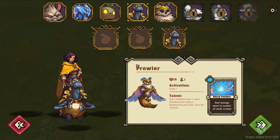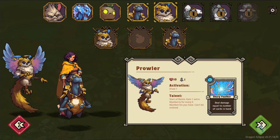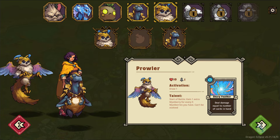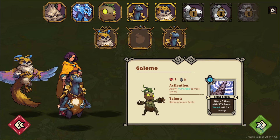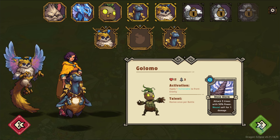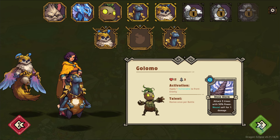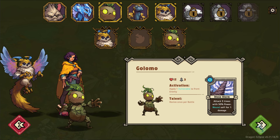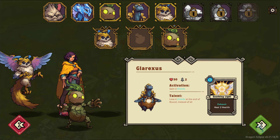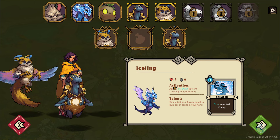Prowler cannot be evolved to a stronger character — more on that in a bit. But the extra Mistberry generation would be very strong. Then for my third character, I can choose one of the other three. I'm going to look for one which combos well. So I can go Golomo, which applies Vulnerable to the front enemy if he gets activated — good for dealing more damage, obviously. Or I could do an activation that adds strength to the front, which also can be quite strong.